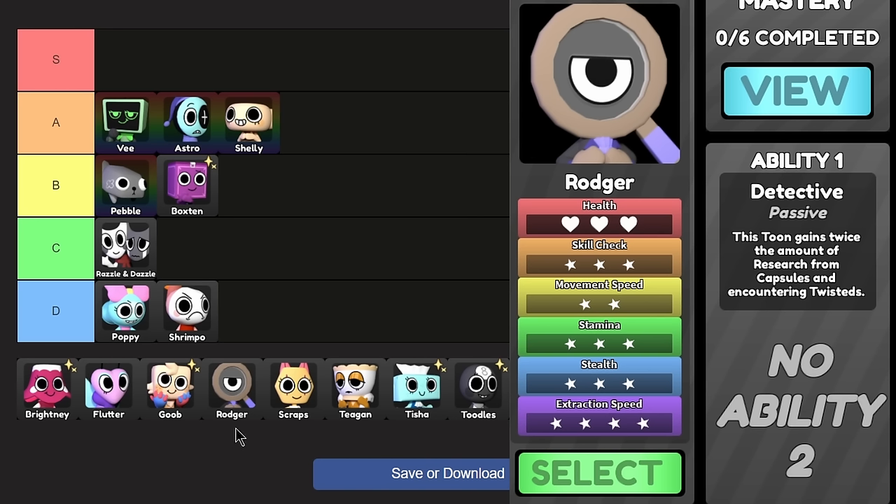Toodles — the character a lot of people choose first. I'm not really sure what to say other than average, very average. They're kind of like a mix of Poppy and Boxen. They don't mess up team play because of their high stealth, but slower extraction and their ability is mediocre — it doesn't really feel like much of a difference in game. The only thing that feels noticeable is the speed boost, and it's only 15% per boost and doesn't last long. I'd say high C tier, above Razzle and Dazzle.